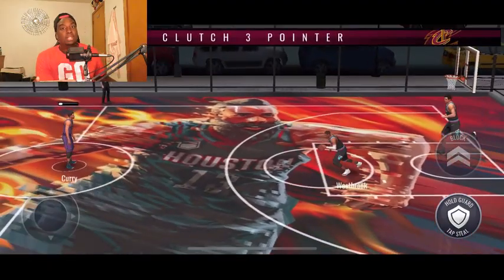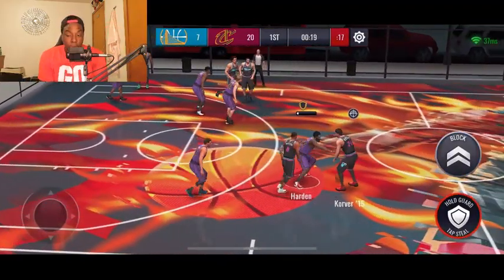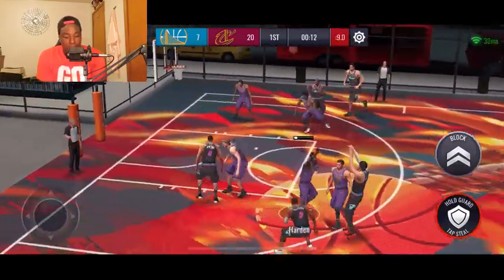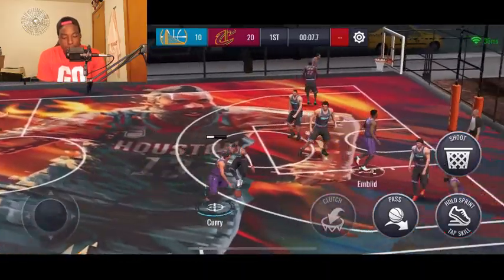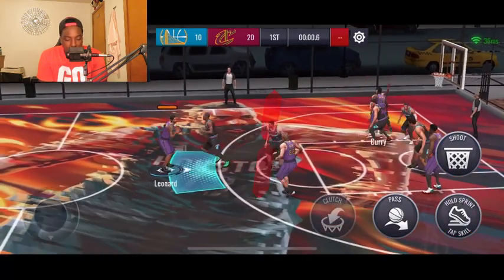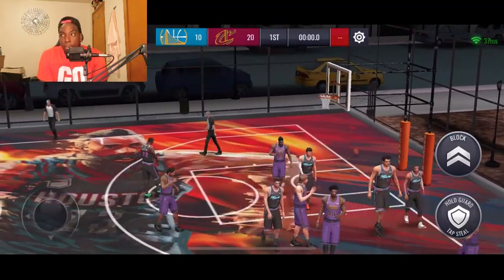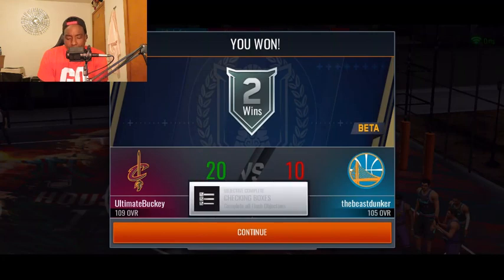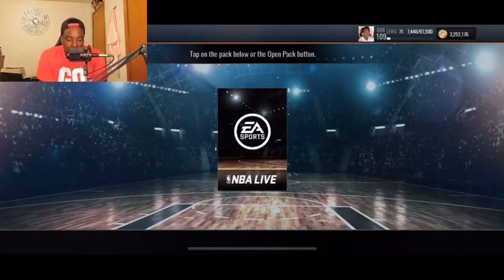With the new promo that dropped today, we're able to get two 109 overalls with no money spent. One of them is going to have a boost, and the other is going to have a boost and an ability. If you have the right boosts on your team, both of those cards can be boosted to 111 overall — so you're basically getting two 111 overall cards for free. I'm going to be grinding it out on my no-money-spent account going for Giannis and Khris Middleton, and on my main account going for Kevin Durant and Kyrie.